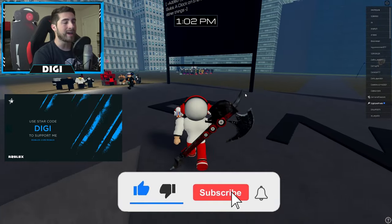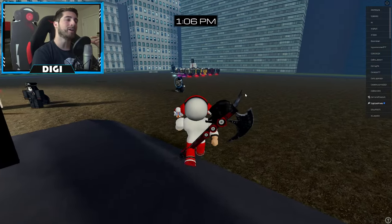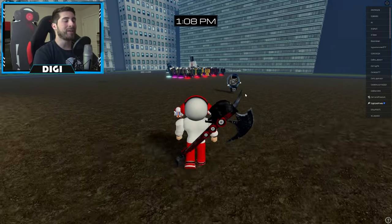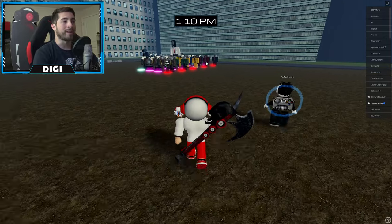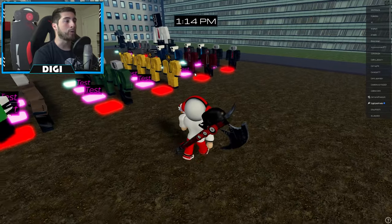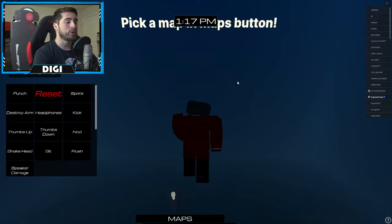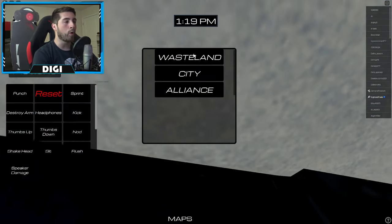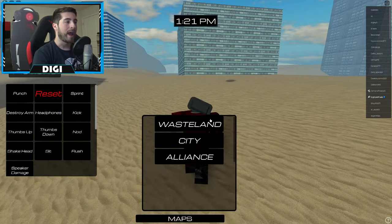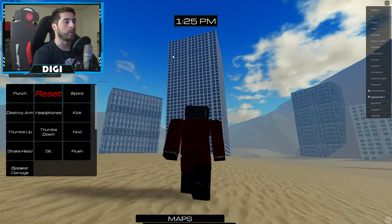For the Dark Toilet badge, what you want to do is use a speaker man — it does not matter which one. It could be the brown, green, yellow gold, red, or whatever — it does not matter. Just choose a speaker man, then go over to Wasteland and look for the building with all the small black squares.